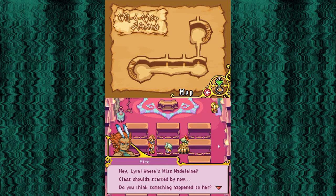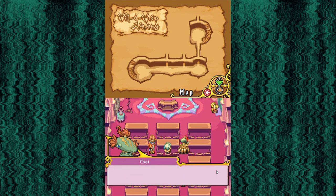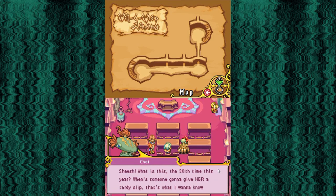Let's get into the game. 'Hey Lyra, where's Miss Madeline? Class should have started by now. Do you think something happened to her?' 'Calm down. She's just late. It happens all the time. She's probably just finishing up her lesson plan. Anyway, it's nothing to get so worked up about.' 'Sheesh. What is this, the 30th time this year? When's someone gonna give her a tardy slip? That's what I wanna know.'